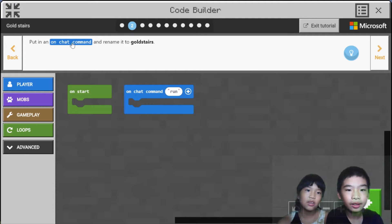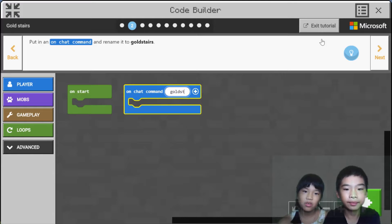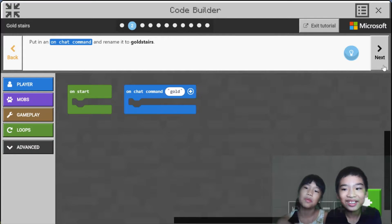Put in an on-chat command and rename it to gold stairs. But it won't just be gold for me — like changing it into a game, it won't be gold. It will be water. The stairs will be water.